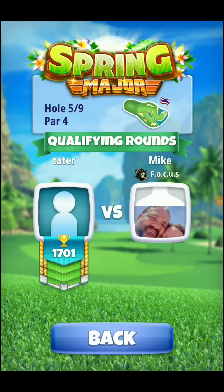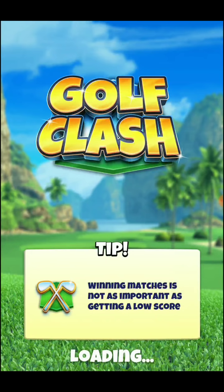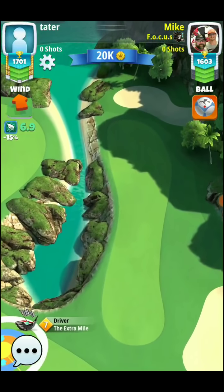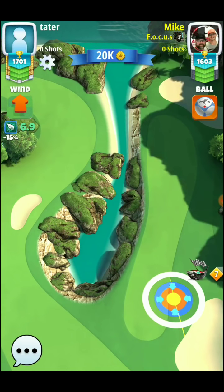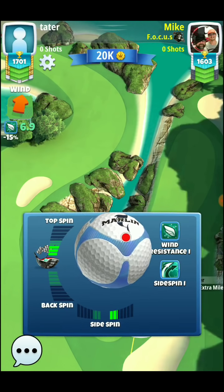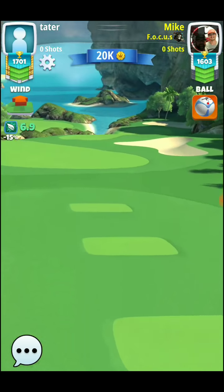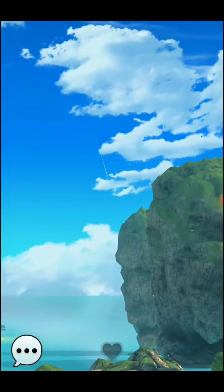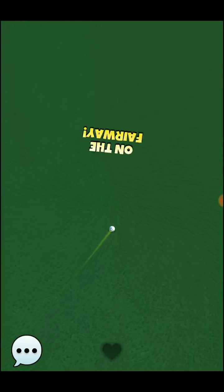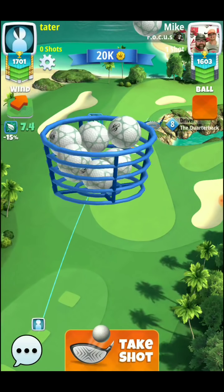Hole number five is a par four. I'll be playing this one to the left side, trying to set myself up either for a rough bump or a shot off the little island down near the green. We'll play this one with a Quarterback and a Goliath. My opponent played it to the right side — you want max topspin and right spin for that shot, and some right curl. You want to get as far down the fairway as possible to the right to leave yourself a straight-on shot at the green with a Sniper.